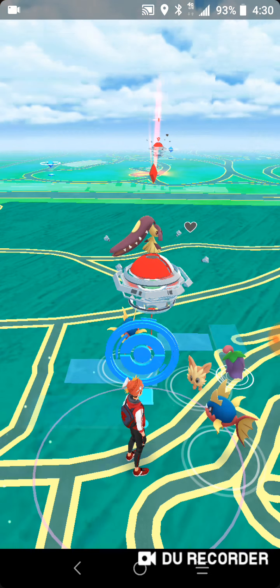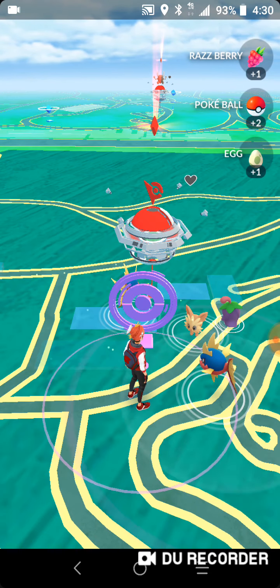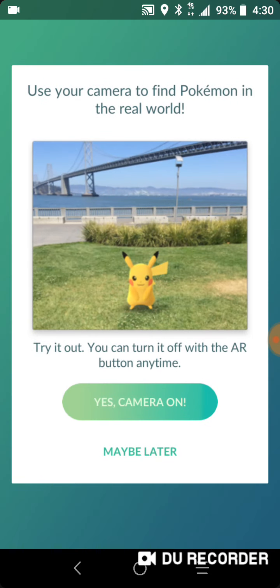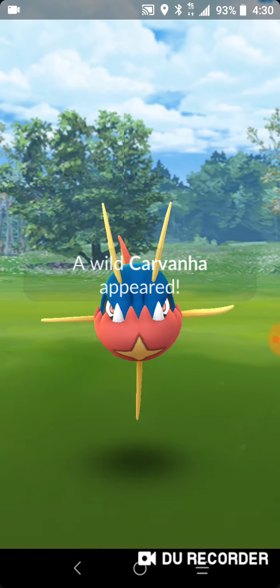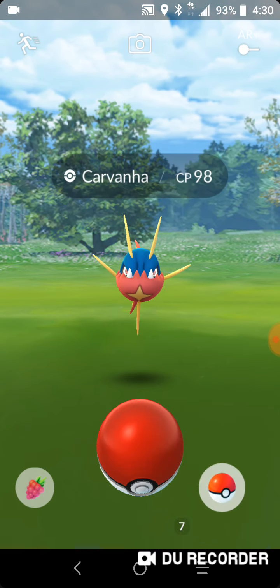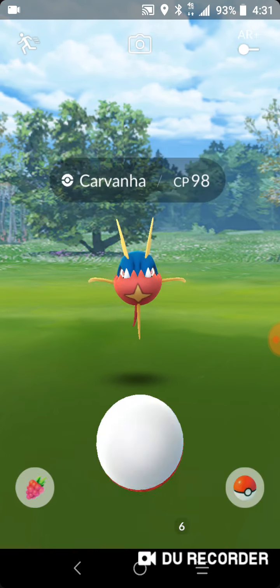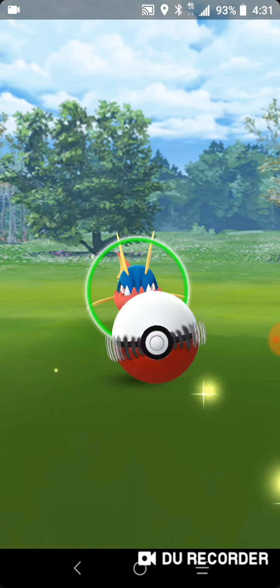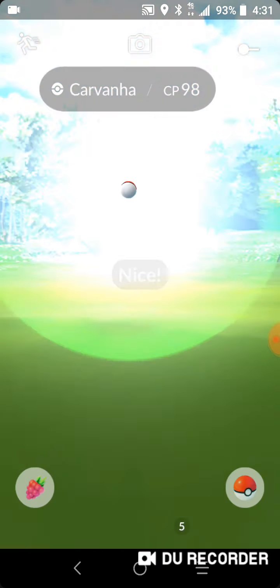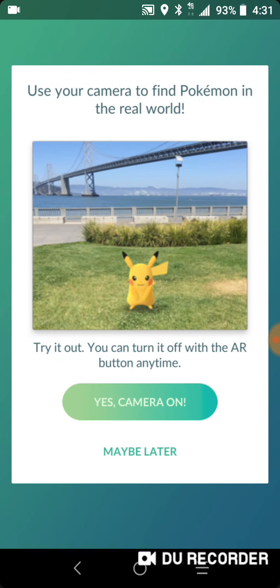Also, there is a glitch right now where if I click on a Pokemon — 2K egg — it shows this. I say 'maybe later,' and then I click on another Pokemon, and it still shows 'maybe later.' It's not supposed to do that.